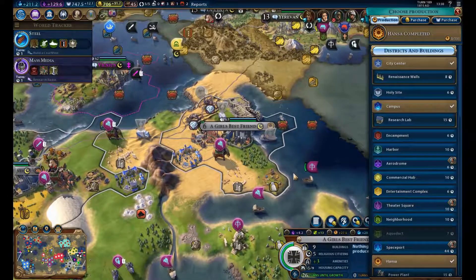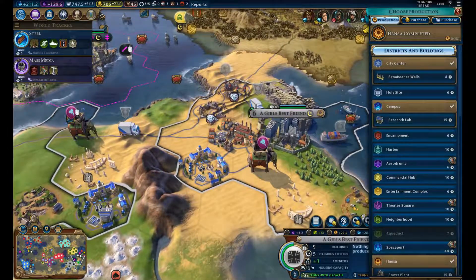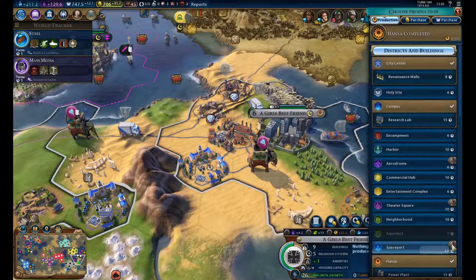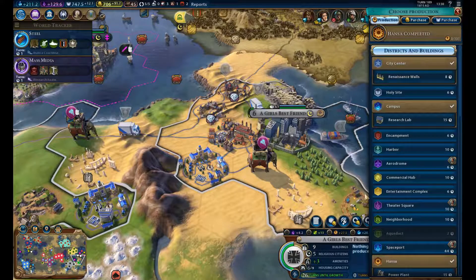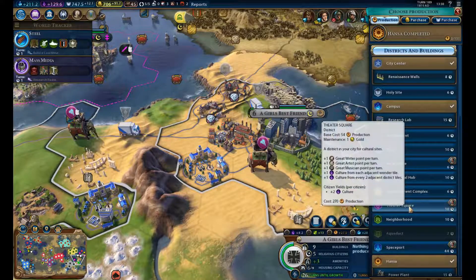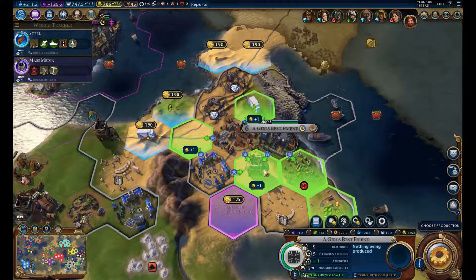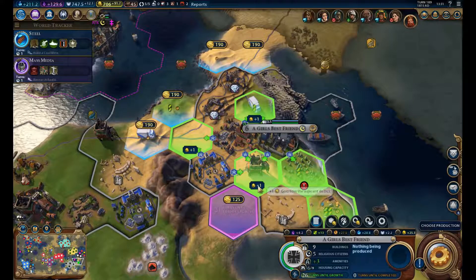I think it's better to go for another district. We have science and industry — what should we go for next? The spaceport is way too much right now. Amenities are fine, an encampment we don't need. A commercial hub might be good, or a feeder square. I'm going to go for a feeder square, and then place a commercial hub — actually, the commercial hub gives good bonuses to the Hanza. The spy has the scientist promotion, which lets us steal technology as if two levels more experienced — very good. Let's go for siphon funds.